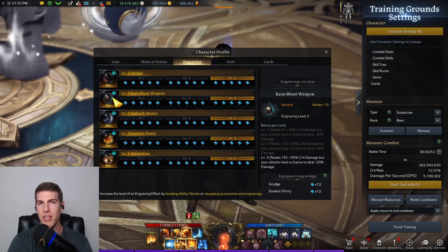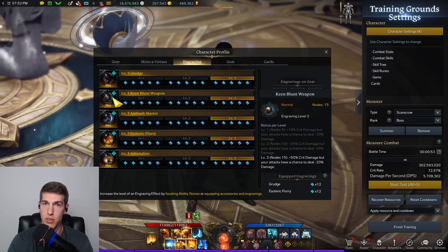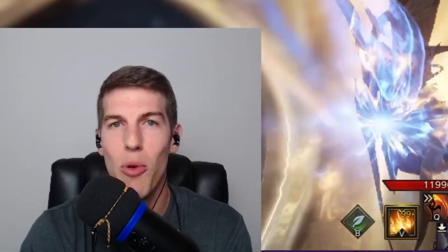Keen Blunt weapon is still a very viable option if you don't want to mess around with Cursed Dahl. Quick announcement — my Discord is finally finished. If you're looking for a positive experience on a Lost Ark Discord that's just a fun place to hang out, we would love to have you. The link is in the description below. But let's keep talking about this Giga Striker build.